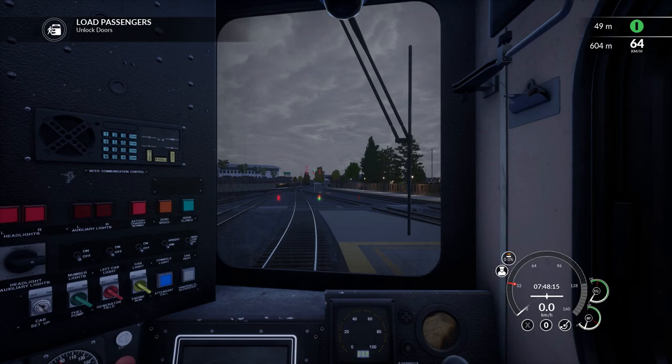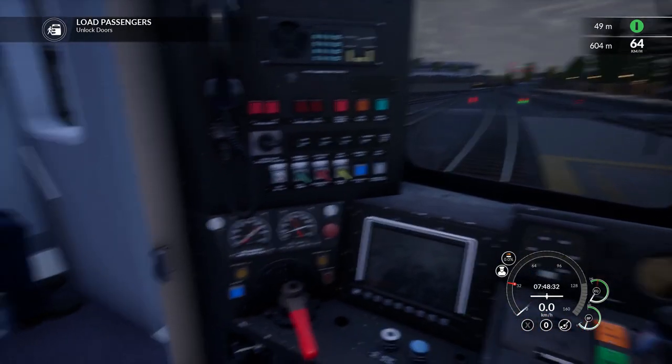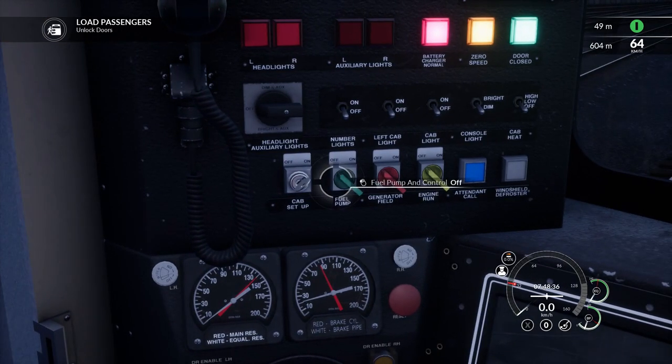Hey folks, welcome back to The Portable Gamer, welcome back to Train Sim World 2020. We're in the Peninsula Corridor route and this is the Caltrain Baby Bullet DLC. We're at the other end — we are in the Bombardier CT-97 bi-level cab car.